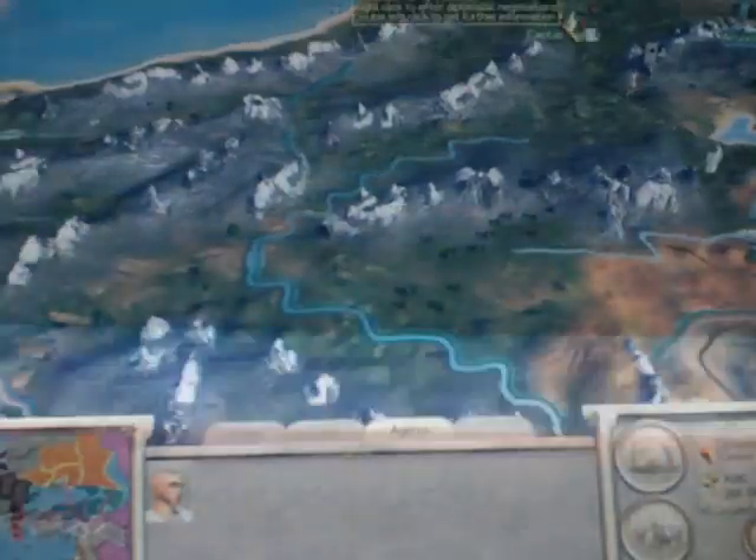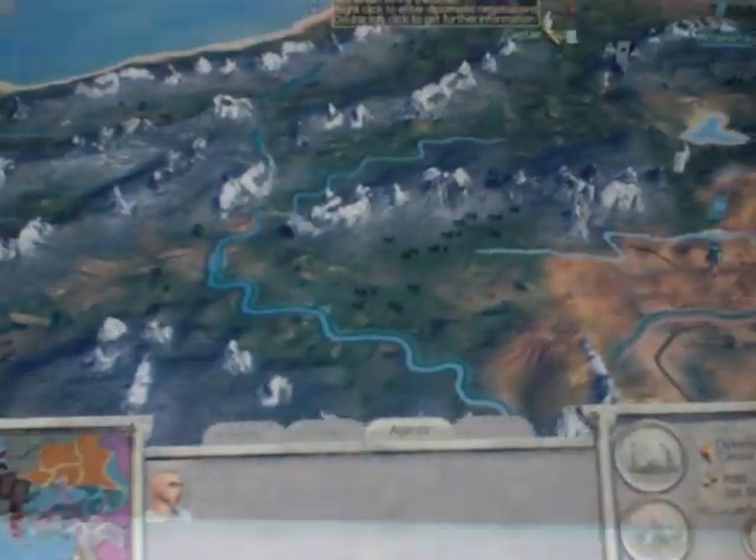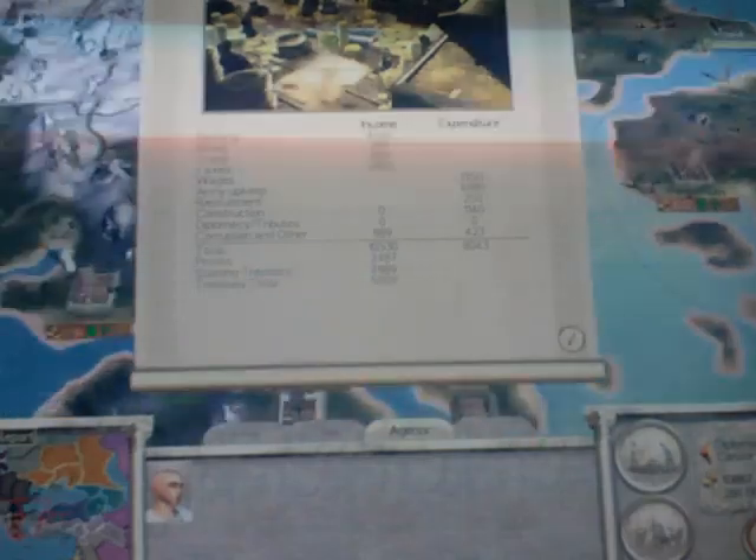I'm going to try to get my diplomat over in this region to get trade rights with Armenia — I can't really pronounce her name. But anyway, we're going to end the turn so I can actually make some money and not lose a lot. Nothing bad happened there and I made some money — a profit of 2,487.